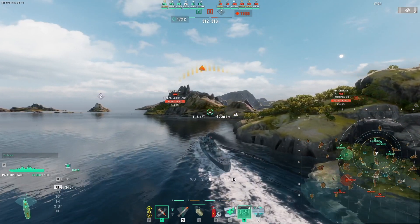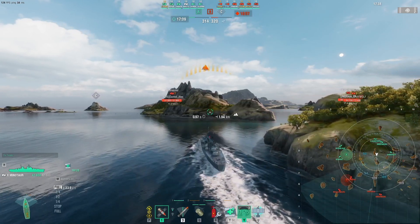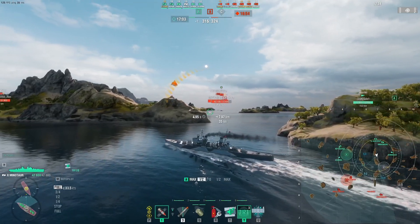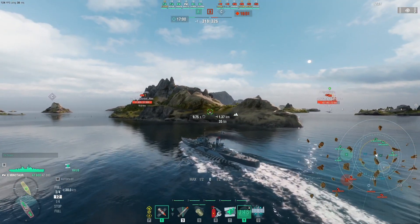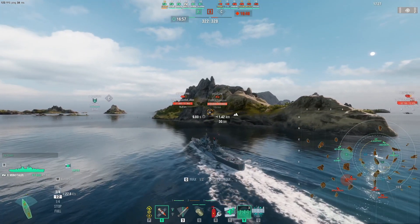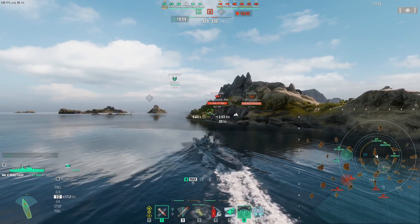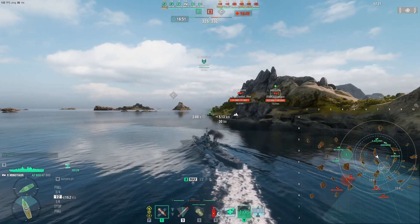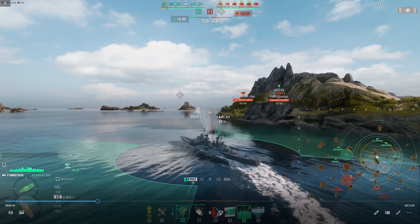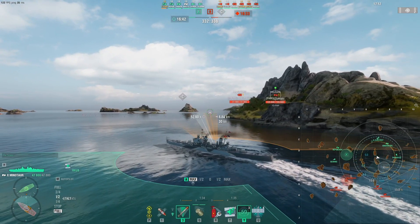I'm going to get pretty up close and personal to C, because I want to be able to sink their destroyer with a bit of luck. Stalingrad's still out of radar range — good. I'm just going to slow my speed a little. No one's capping. Is there a destroyer here? Maybe drop some torps on the corner there.